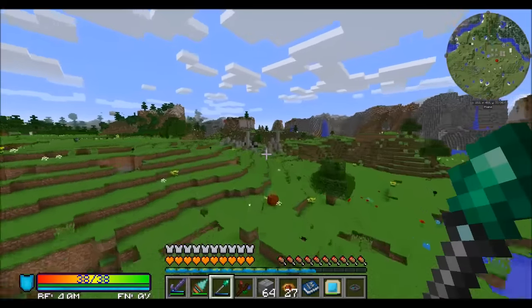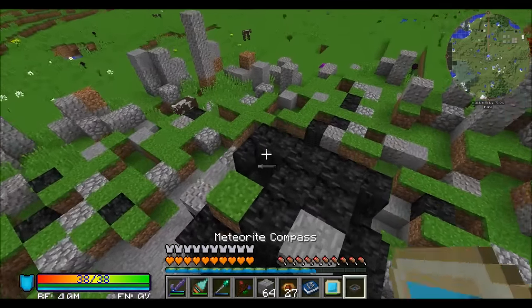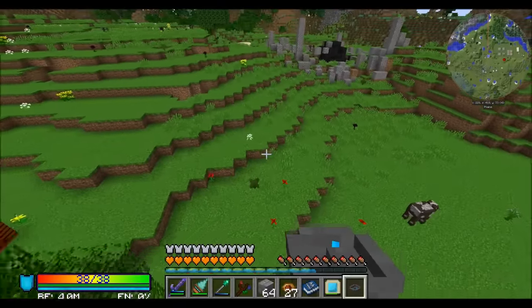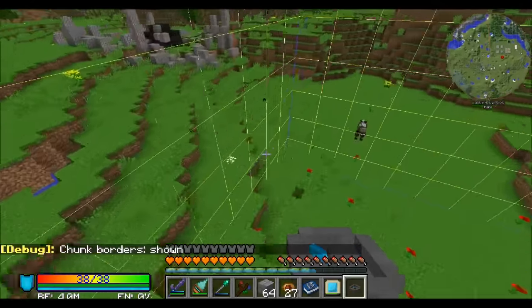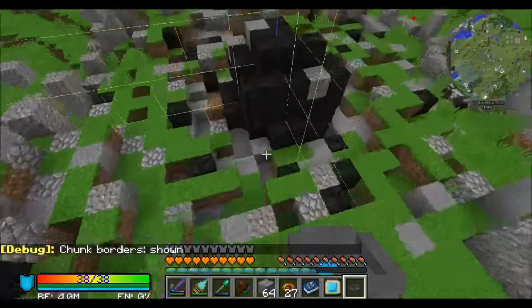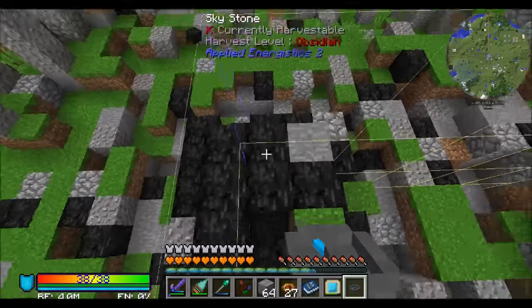Let's go find a meteorite. I happen to know exactly where the first one is. Here's how the meteorite compass works: while you're not inside a chunk that has a meteorite in it, it points to the nearest chunk with a meteorite. You can see it pointing over there toward that meteorite. Once you're in the chunk with the meteorite, it just spins — and that means you've found where you want to be.